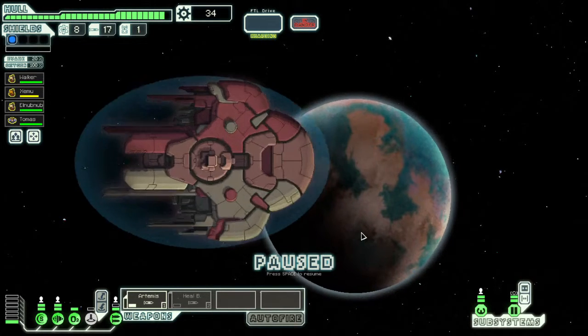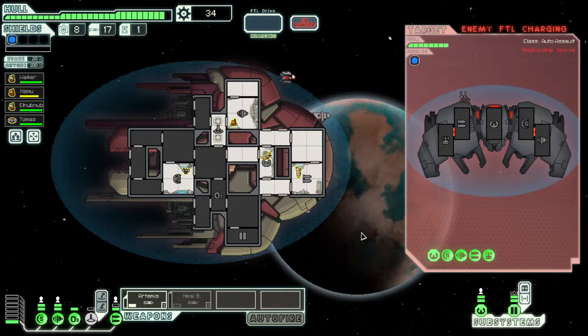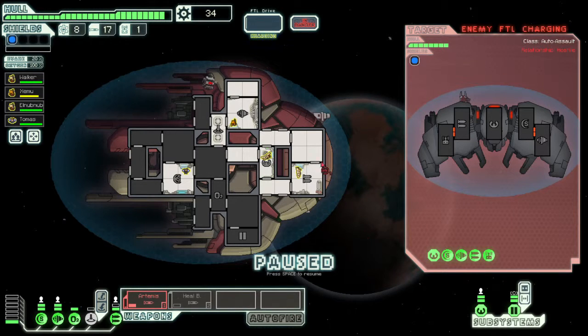I didn't tell you where the quest marker is - I hope it's in the next sector. A small shuttle appears on the local radar. Turns out it's a rebel automated scout. It's trying to get away.